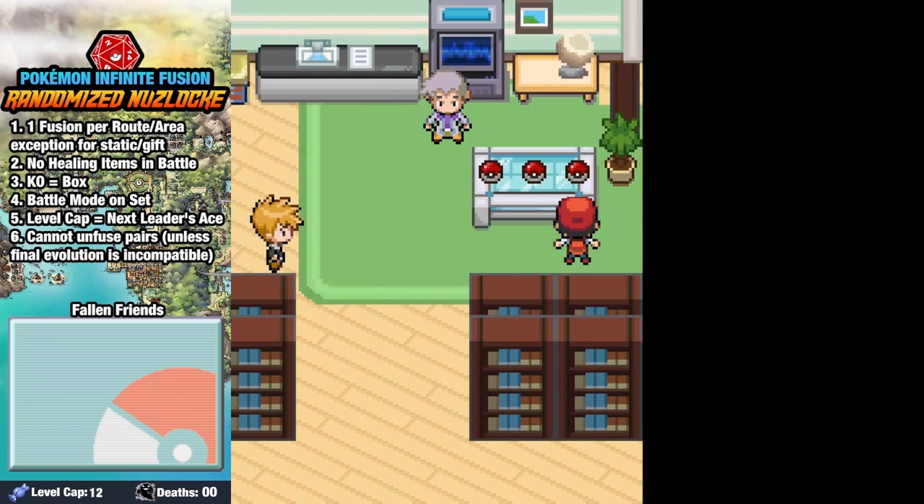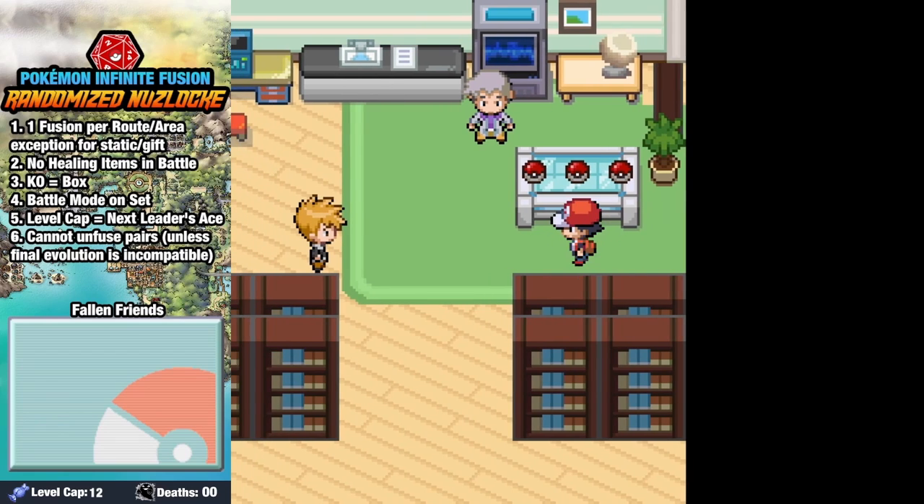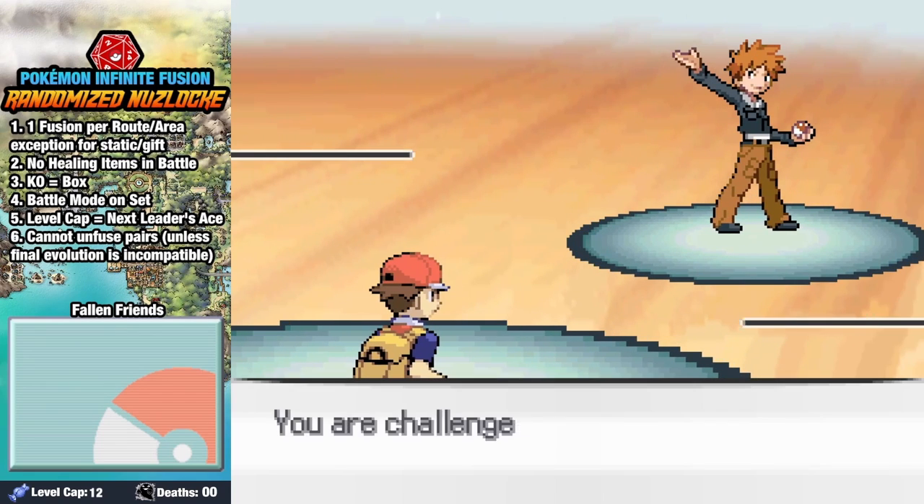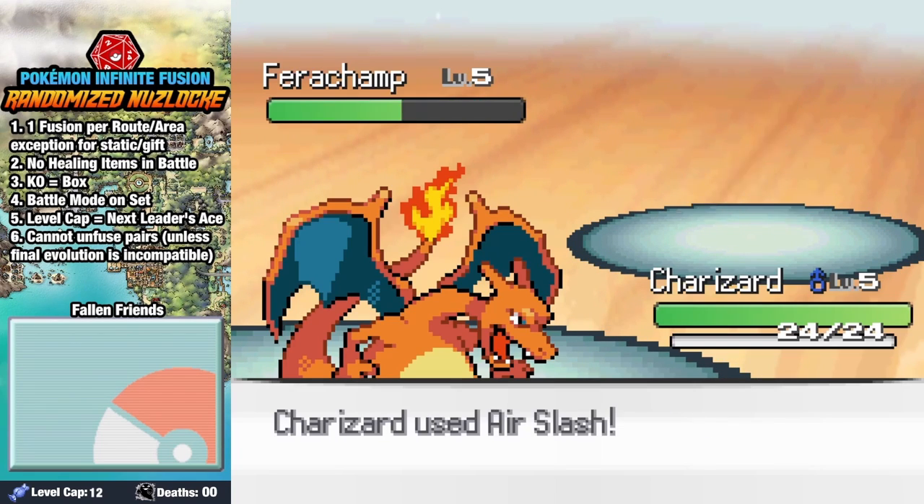Starting things off, our starter choices are Machamp, Charizard, and Feraligatr. And while I love all of these Pokemon, my first game was Pokemon Red, so I have to choose Charizard. Our first rival battle against Rando goes surprisingly well, since we have Air Slash, and we take him down in one and move on to our next challenge.